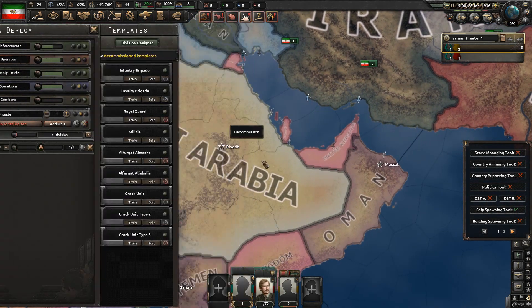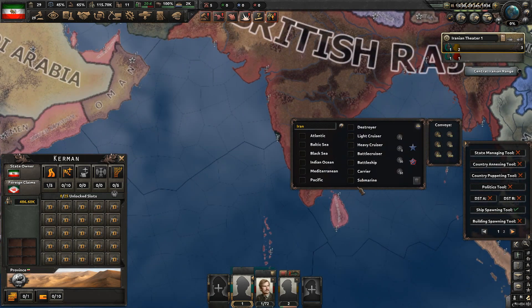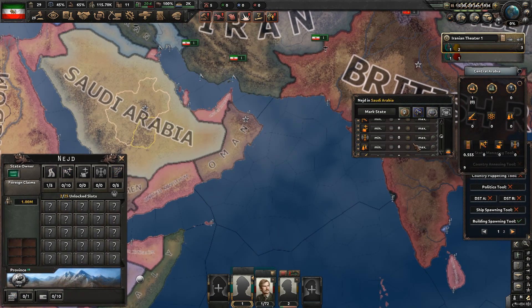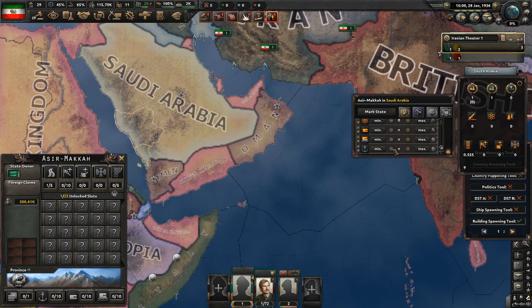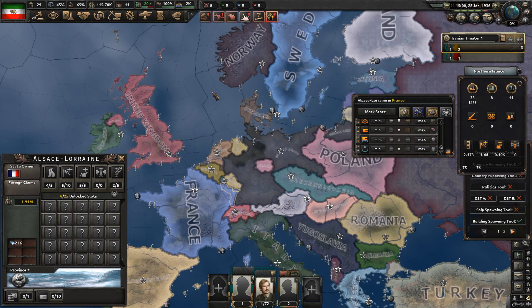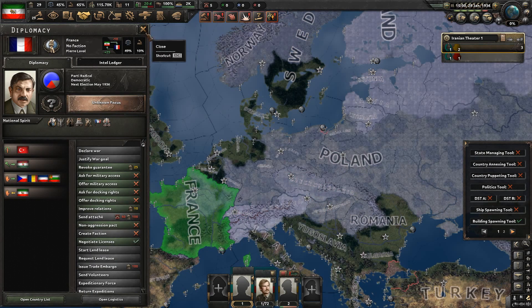Ship Spawning tool - it's as simple as it comes, you can spawn in ships. Convoys tool - yes, that's a lot of convoys; it gives you the base amount and you can add naval experience. For buildings, you can add or subtract as many buildings as you want, add ports to coastal provinces even up to max level in one click. For forts, you can do a little bit of trolling when you decide to go minimum - no Maginot. With nuclear reactors you can create horrors beyond man's comprehension. You can even mark every state and make man-made horrors beyond comprehension.